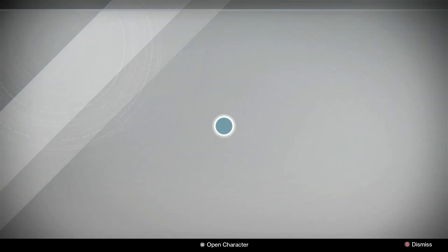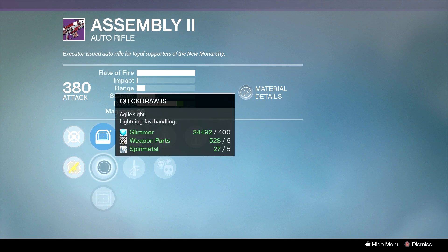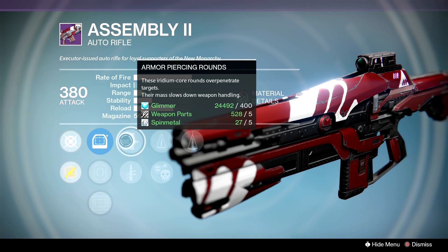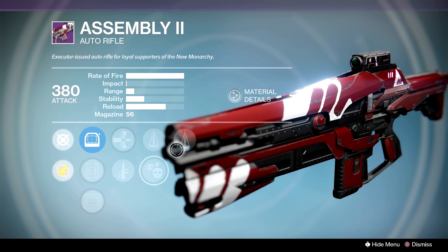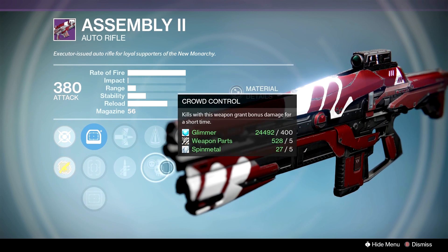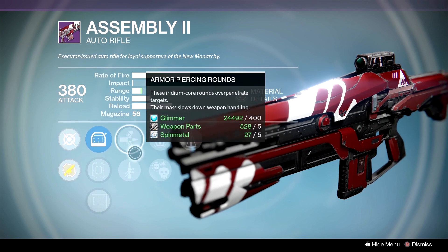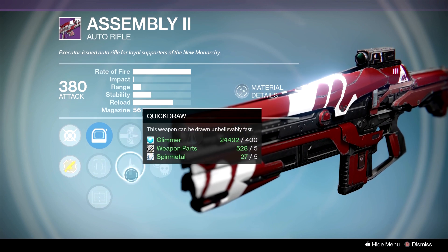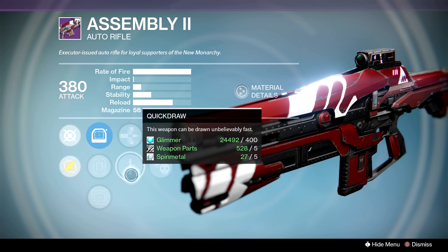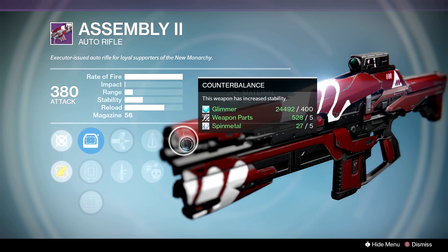And finally, with New Monarchy, we're going to talk about the Assembly auto rifle. We have the Red Dot ORA, Quick Draw, and OEG. We have Armor-Piercing Rounds, Quick Draw, Perfect Balance, Crowd Control, and Counterbalance. So we get essentially straight up-and-down recoil. This thing kicks like a mule, but we have Crowd Control to move on to our next target. And if you can't handle it, we do have Perfect Balance. Between these two, we're probably going to go with Quick Draw — it's kind of special for this auto rifle class. Going between this and, let's say, a Sidearm or an Icebreaker, it's just a really good perk combination.